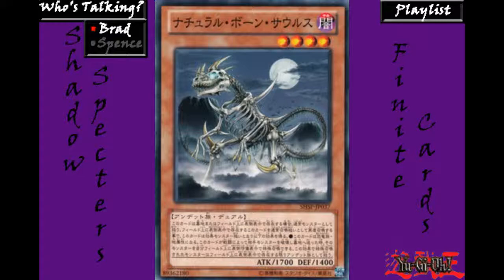This card's appearance is very similar to a zombie counterpart of Ultimate Tyrano. Natural Bonesaurus' effect is similar to the combination of Zombie World and Red-Eye Zombie Dragon.